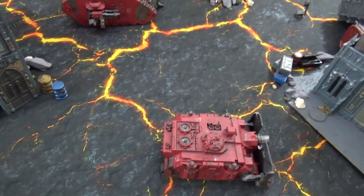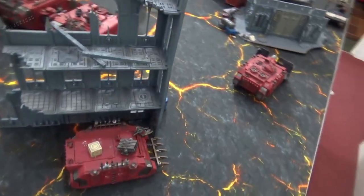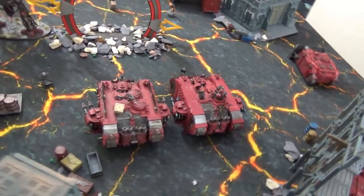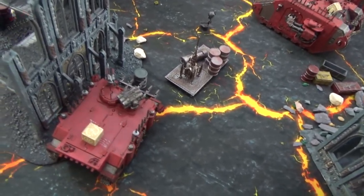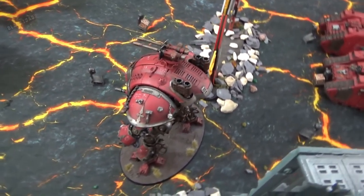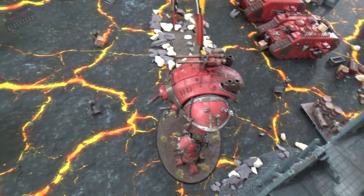Turn one for the chaos forces — movement phase. There's been a general advance across the board, though one Rhino at the back is holding ground with its engine running. The Land Raiders move up slightly to draw targets down the field, getting ready to take out the Black Templar armour. The chaos knight charges down the centre with a 12-inch move plus three on the advance, hoping to absorb some firepower and potentially get into combat the following turn.